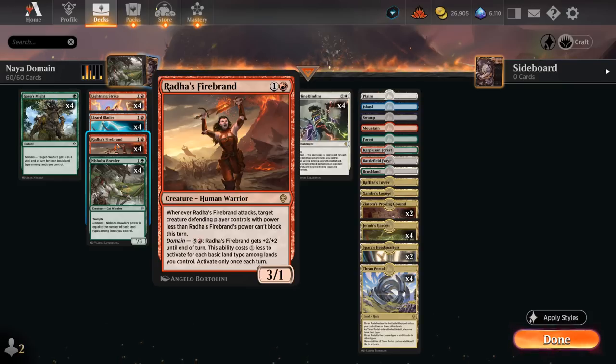We also have four copies of Arada's Firebrand. You may be used to seeing this in mono-red or red-green aggro decks, but those don't really get to take full advantage of its activated ability. It's a three-one that, when it attacks, can potentially prevent a creature from blocking if it has power less than the Firebrand's power. We can activate it for five and a red, though it gets a one-mana discount for each basic land type we control. So with full Domain, we can activate it for just a single red mana, giving it +2/+2 until end of turn — attacking as a five-three and potentially preventing a four-powered creature from blocking.